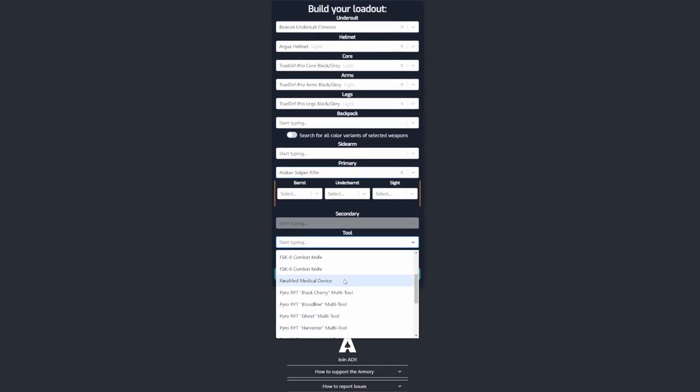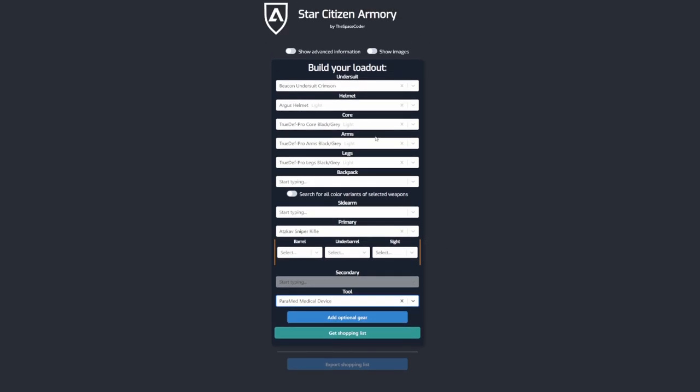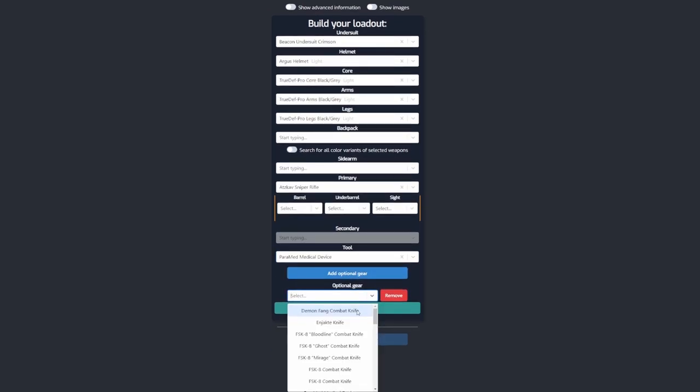You can also select a tool, which currently lets you select the knife, the multi-tool, and the medical tool — these all fall into the utility slot on your armor. And this is your loadout all set. What you can do now is actually add additional gear, which lets you add any consumables, utility items, that kind of stuff.